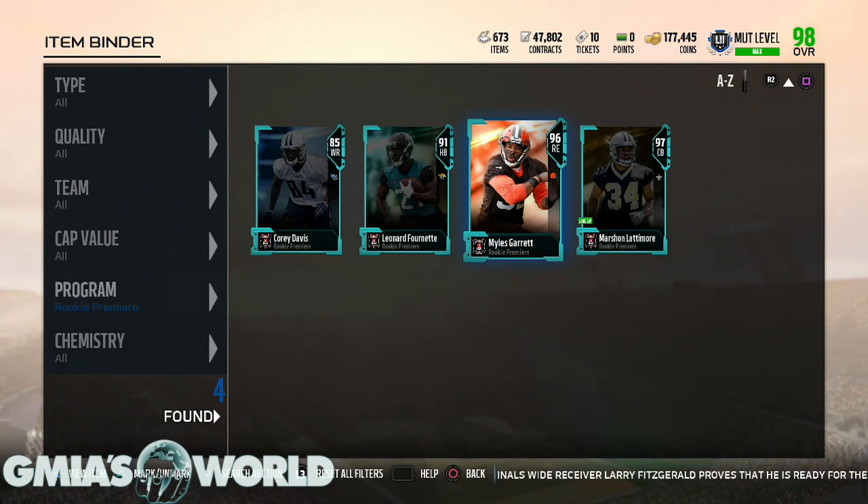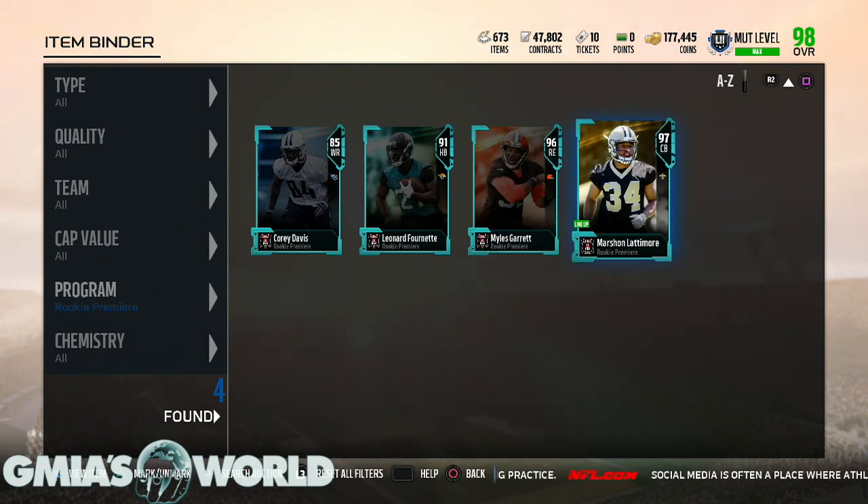Denzel Ward is a possibility, but his value at corner doesn't translate to what Saquon Barkley is going to be with all the new additions to the run game — the one cut, all kinds of cuts, move the pile. There are a lot of traits that are going to be more influential and give Barkley those upgrades. You have to make sure whatever you're investing your time in is going to give you something back. Saquon Barkley, in my opinion, is going to do that.